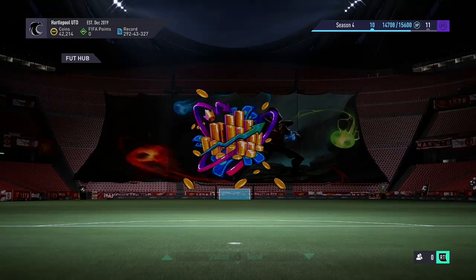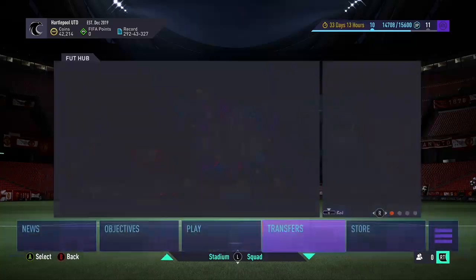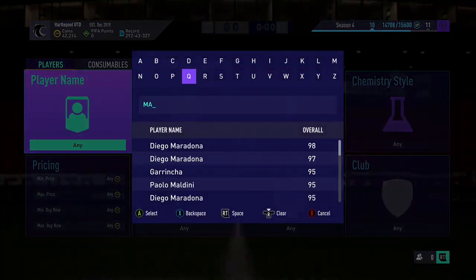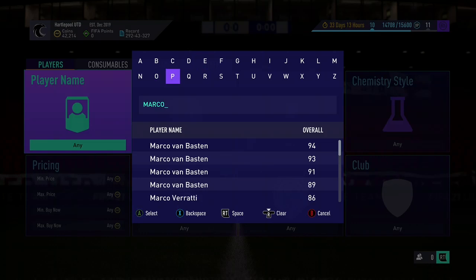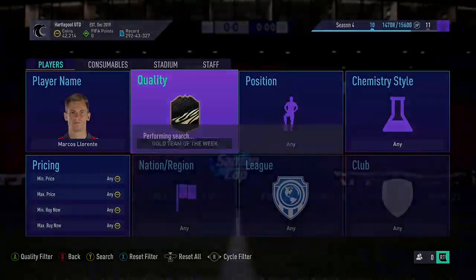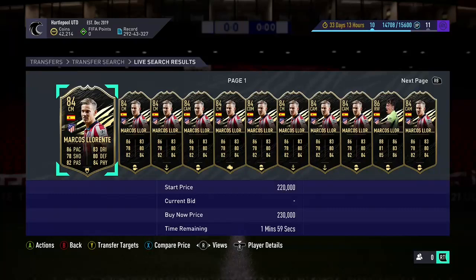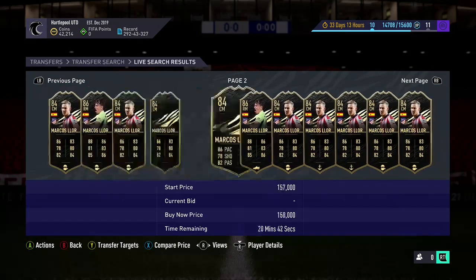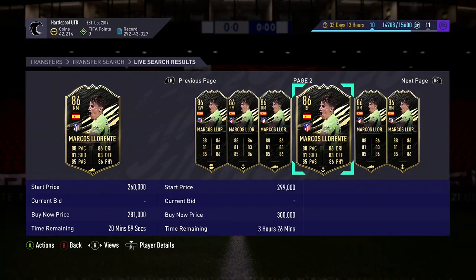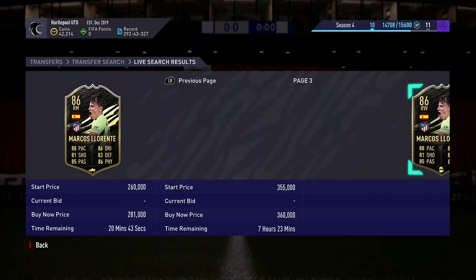Now we've got icon swaps, we'll take a little look at that. Oh my days — I was very surprised on that. I was going to have a little check of his price. He says he's extinct, but he's been saying that for a lot of cards. Marcus Llorente — Gold Team of the Week. Which one is it though? Yeah, this is him. My card — right. 290k... basically 300k he goes for. That ain't bad at all.